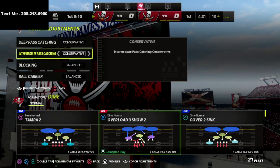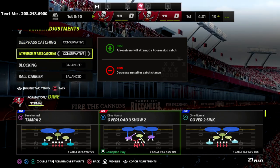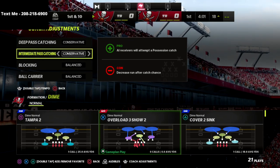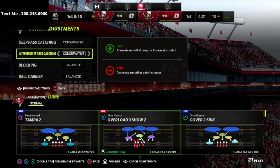For deep passing and intermediate catching, I like to put both of these on conservative. I find that this helps in certain situations, specifically sideline catch animations, and it also helps with drops.